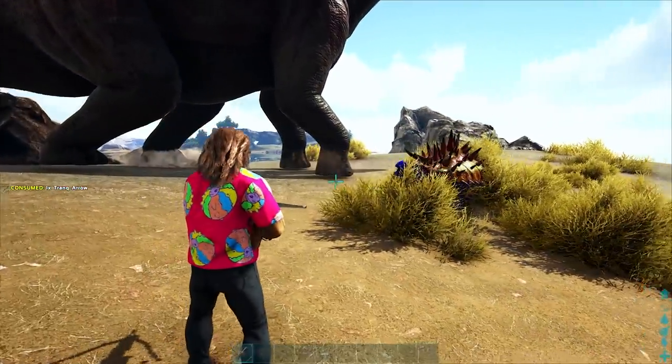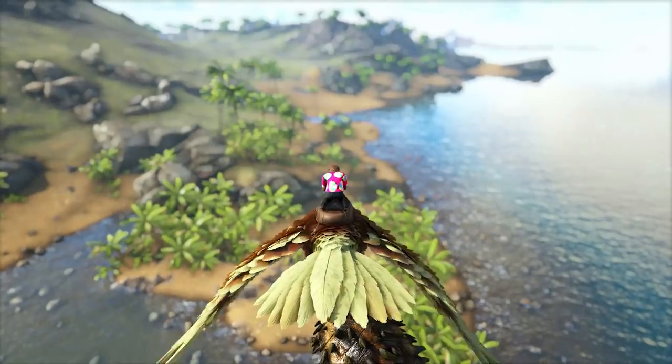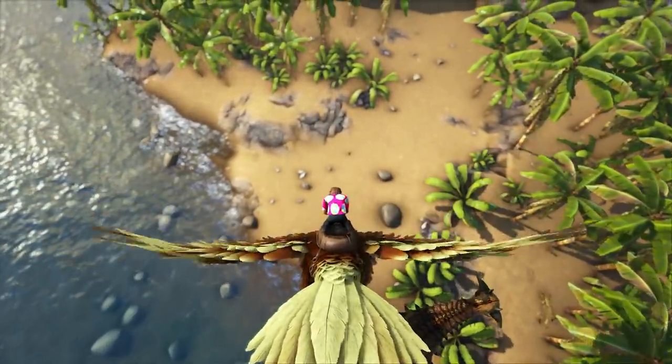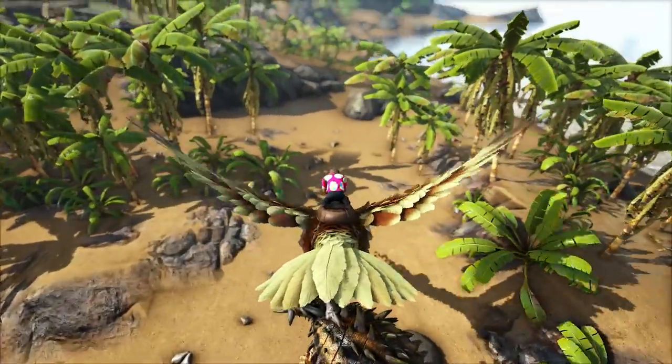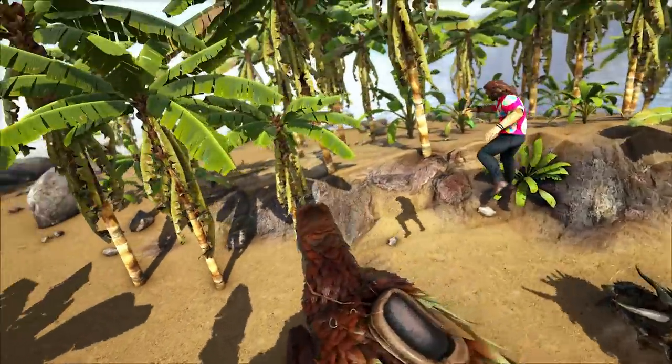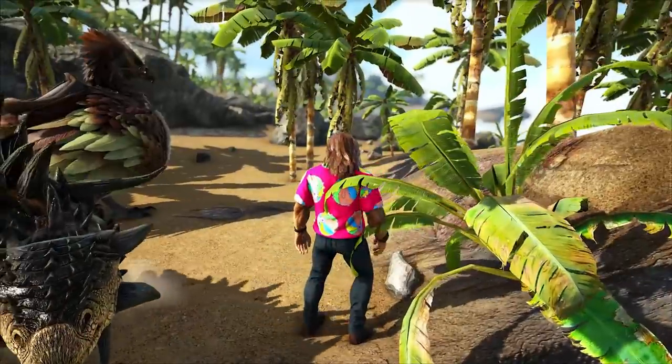From there, you can load it up with the food you brought for it. If you're feeling uneasy about leaving it out in the open, use a carrier dino to drop it in a little taming pen before knocking it out. Honestly, it's just as easy to drop it in a safe area without a pen, so do whatever you're comfortable with. Like I said, it's a low effort tame.